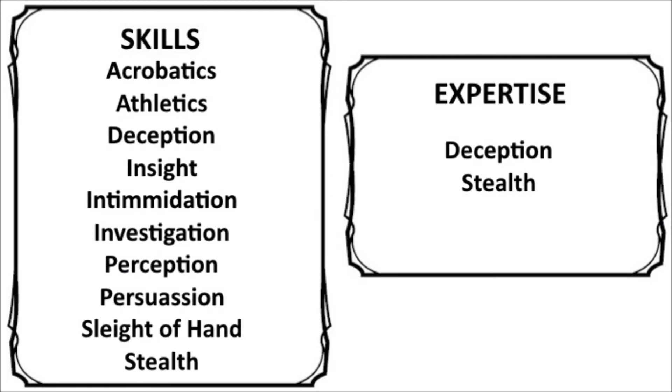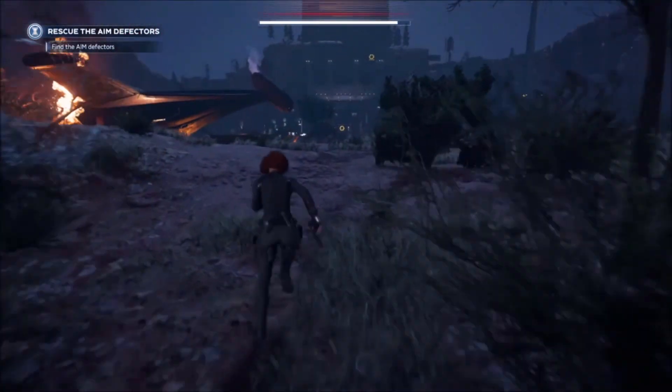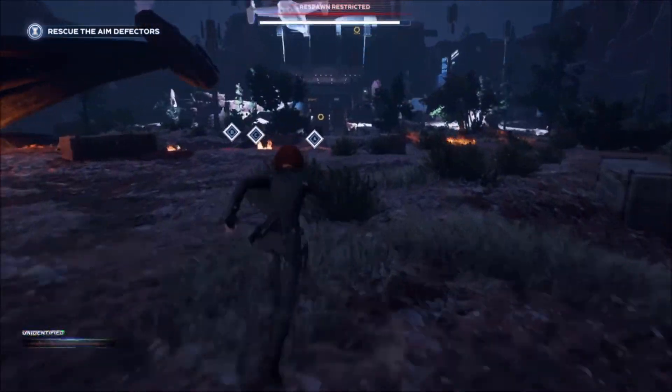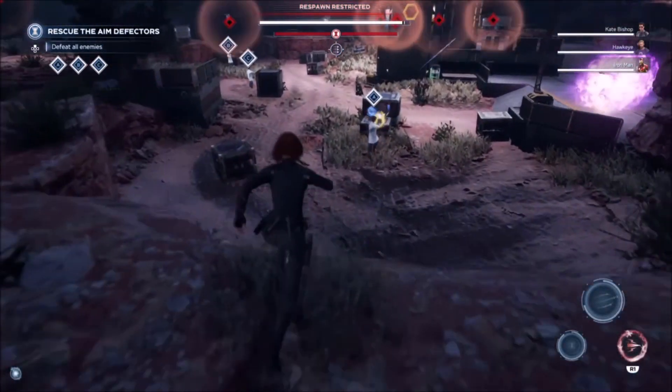For skills we get Deception and Stealth from our background, as well as 4 Rogue skills. I took Acrobatics, Insight, Persuasion, and Sleight of Hand. Then we get one more skill due to our human race; I would recommend taking Perception. We get 2 Expertise skills, allowing for double proficiency—I took Deception and Stealth. Then finally we have 2 feats: I went for Skulker to improve our stealth, and also Skilled, taking Athletics, Investigation, and Intimidation. If you want your character to reflect Natasha's range of languages and skill at code breaking, then taking Linguist could be a better option. That's everything I have for this character. Be sure to click one of the cards if you want to see a playlist of Marvel characters that I've made, or a video on some homebrew weapon mechanics.